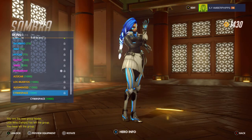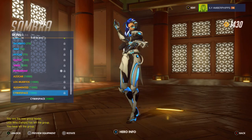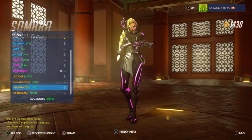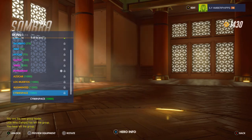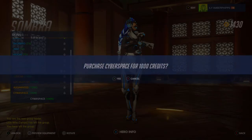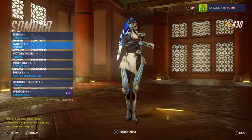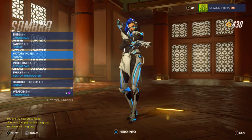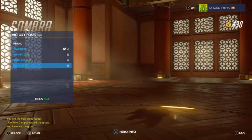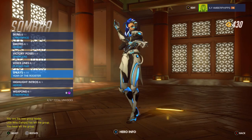The two skins I want are Cyberspace and Augmented, and I'm not quite sure which one I want. I really like white and black colors together, but I do like the pink and black — that looks nice too. I'm going to go with the white and black one — go ahead and purchase that. I can equip that as my new skin and I'm pretty much set with Sombra. I want the other skin too so I can switch back and forth, but I'm pretty happy. I'll use the Sparklers victory pose — either Rising or Sparklers will probably be the ones I use.